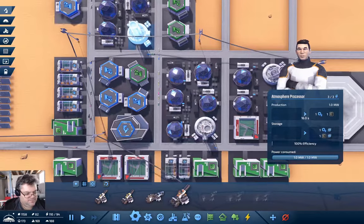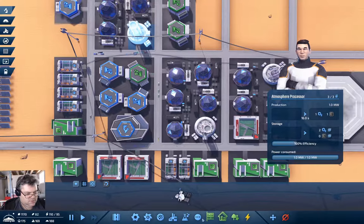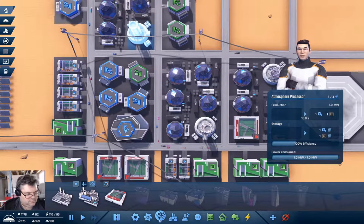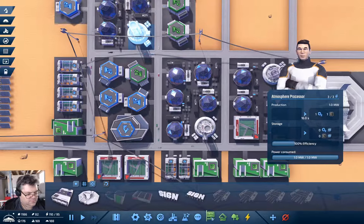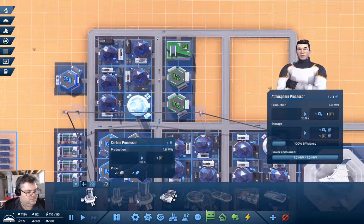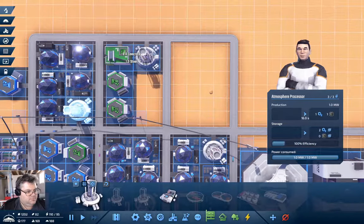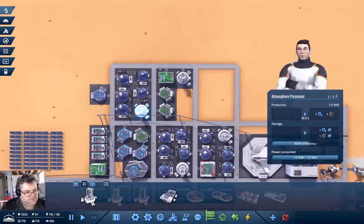I'm going to add a couple of copper mines because that will allow us to ship faster. The steel production is out of carbon. These guys don't have stored carbon. We've got 178 population, 172 jobs.